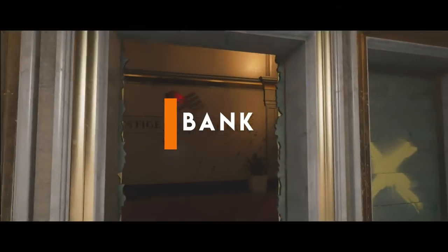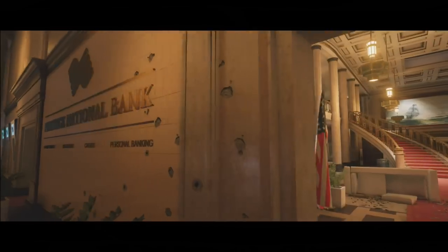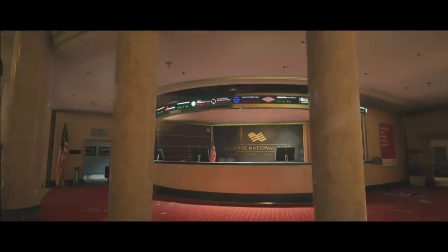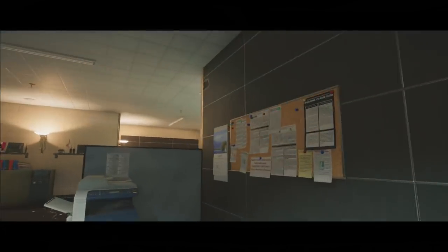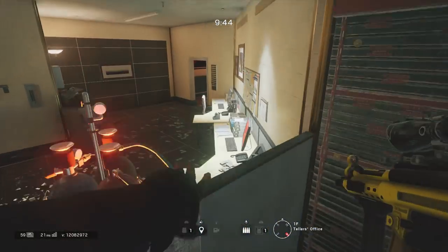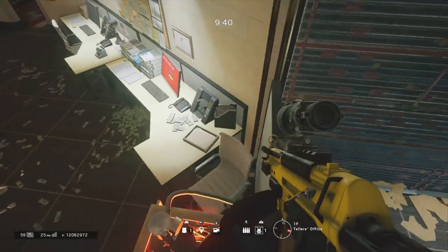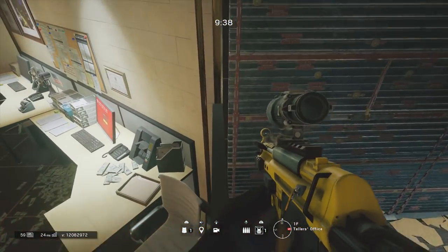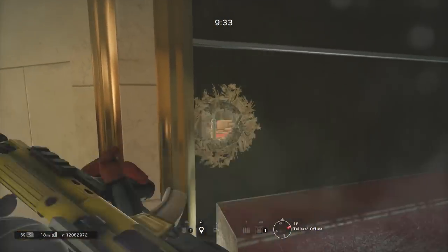This next murder hole location is located on Bank on the first floor in the teller's office. Some of you may have seen this before and it really is an effective little murder hole to use to watch that lobby area and people pushing in from the main entrance of the building. It's just important to remember when you vault up on top of that printer you need to walk very slowly across that little partition to get to the top of the reinforcement.